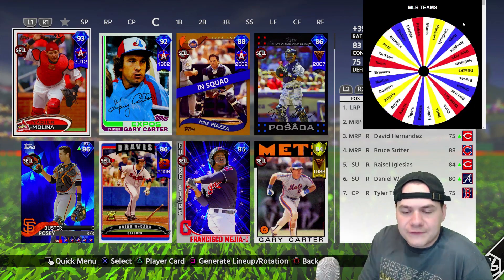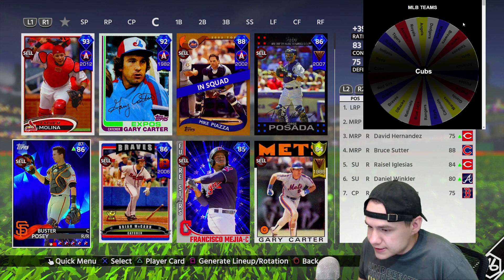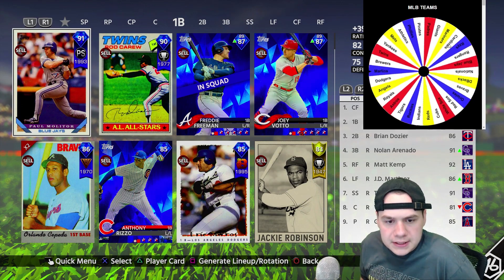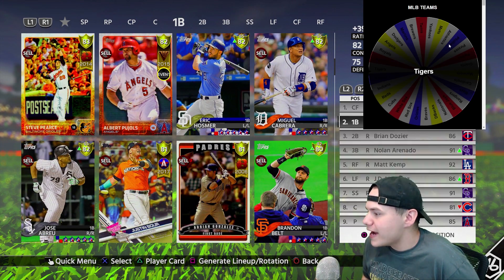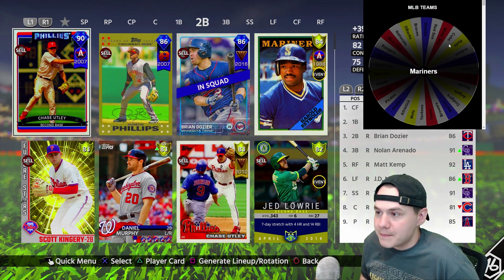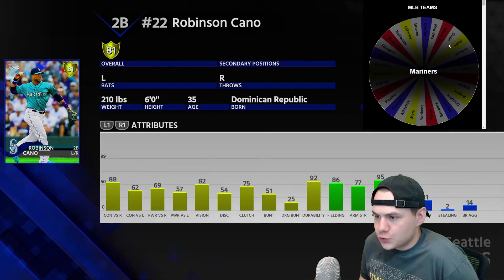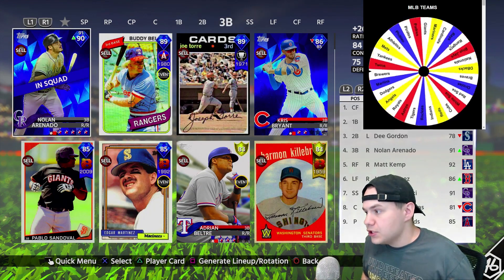Now it's time to get the catcher — it's gonna be from the Cubs: Wilson Contreras. Pretty decent hitting, he's gonna be my catcher. First base from the Tigers: Miguel Cabrera. Not gonna be upset about that, nice power bat in the lineup. So far two live series golds — I'm liking this offensively. For second base we got the Mariners, so we could go Dee Gordon, Cano, or even Harold Reynolds. I'm leaning towards Dee Gordon — going with him at second base, pretty decent option. Three picks, three golds.